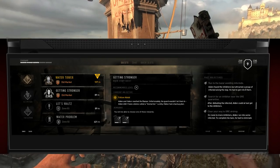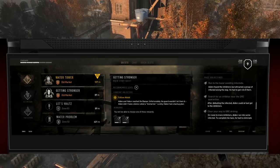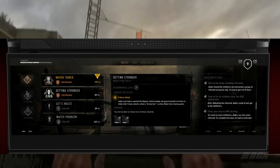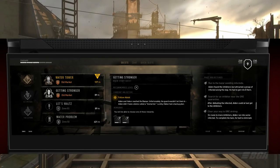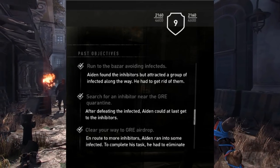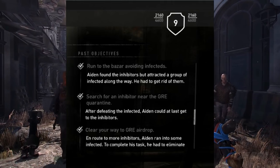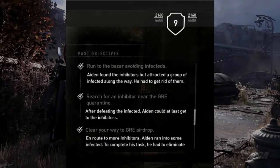At the top you can see the HUD showing your level meter, and at the extreme right you can see you are level 9. Also at the right you have a section that shows you past objectives. Get ready because things are going to get interesting — let's check the past objectives section starting from the bottom, because that's how we'll know what happens in the story.